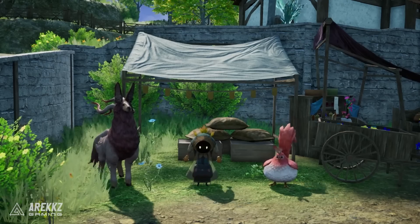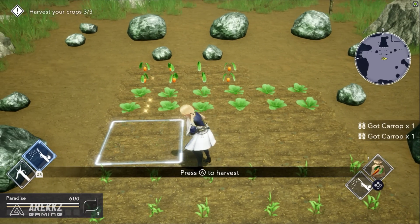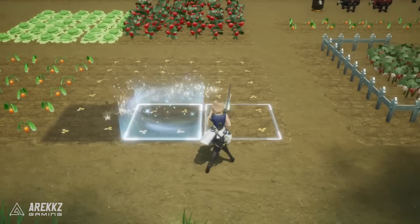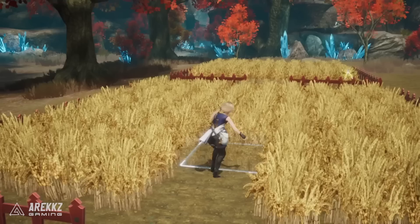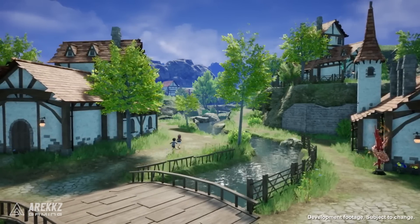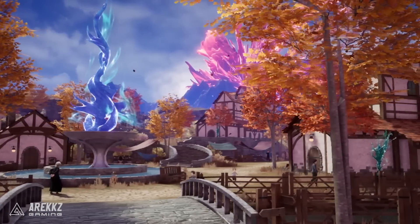There'll be farming and life sim elements like growing fruit, veg, and crops to sell or use as crafting materials, as well as raising a variety of animals. Some things you can craft include food that can even grant combat-boosting effects. There are different towns, villages, and a holy capital to explore, but the paths are treacherous, so finding allies to cooperate with is definitely helpful.